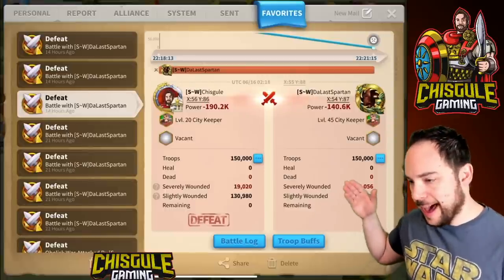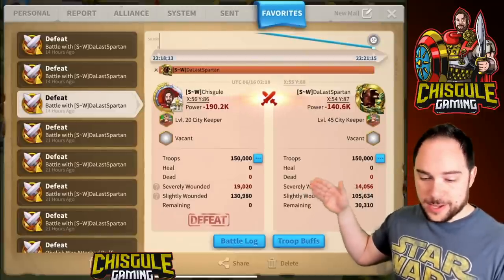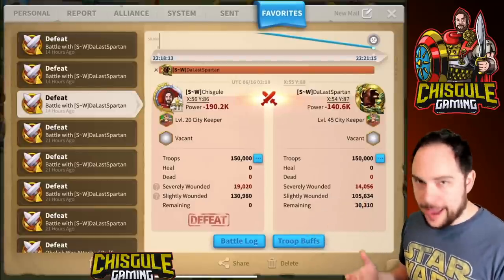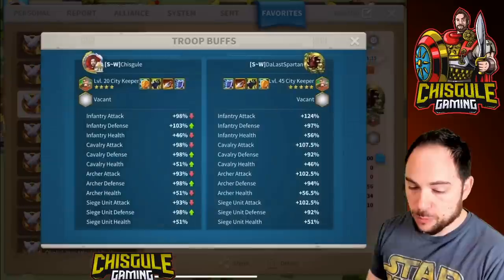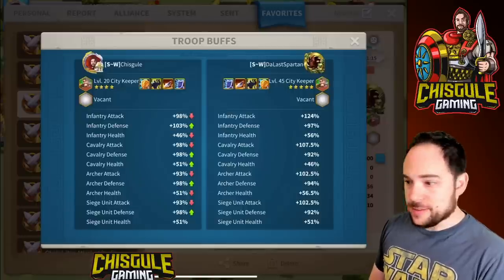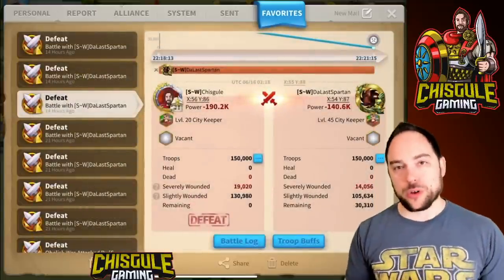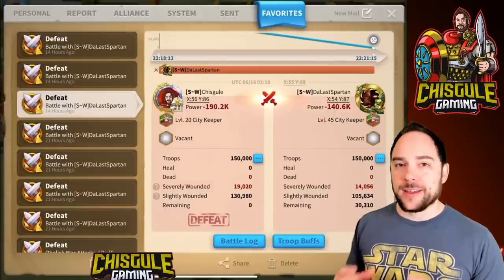Here we are looking at the stat difference for attack. There are 19,020 severely wounded for me and 14,056 for Spartan. This offhand looks like the worst of everything, which is why I mentioned that 200% attack already in Arc of Osiris might actually be super relevant. Here are the buffs so you can see for yourself — 27% elevated attack, and defense and health have dropped down so this is consistent: it's been 27% of stats moving around across all three fights.